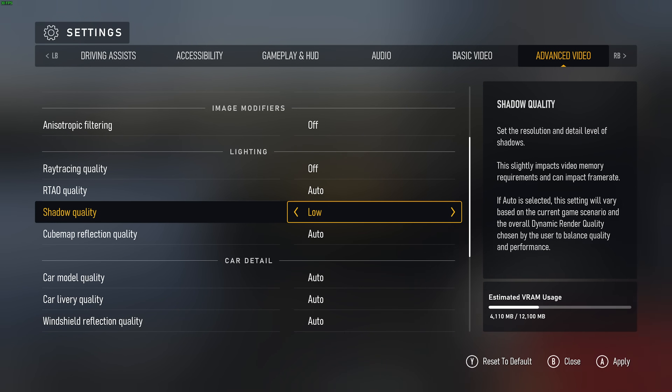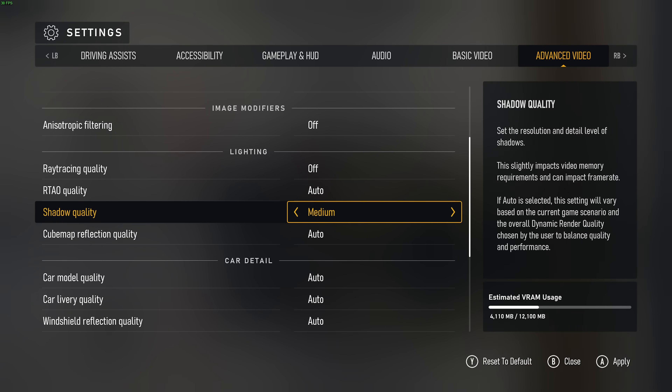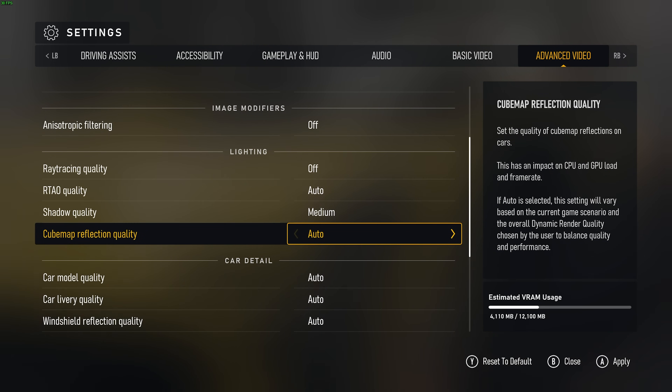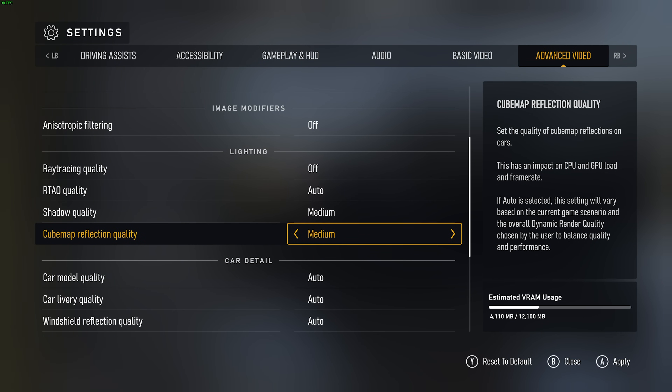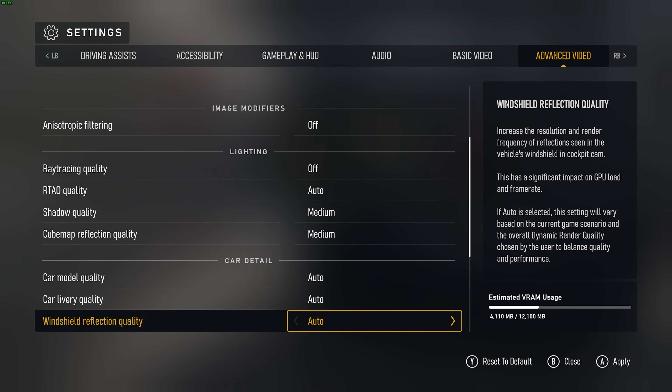Shadow quality — as this is a racing game, you can comfortably leave this on low or even medium. Pushing it to anything above medium is probably very unnecessary, as we're not going to be focusing on shadows, and most shadows will be far away from us anyway. Then cubemap reflection quality — this has to do with glass, mirrors, shiny metal, etc., and has an impact on both your CPU and GPU. You'll usually be able to leave this on medium for okay-looking reflections. Dropping to low may hinder how good the game looks, so medium is as high as I would go unless you have tons of extra FPS to spare.